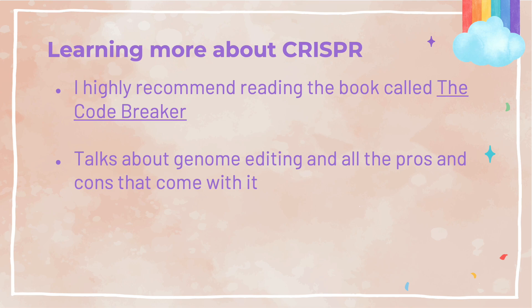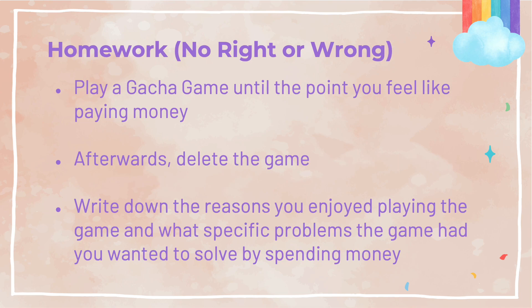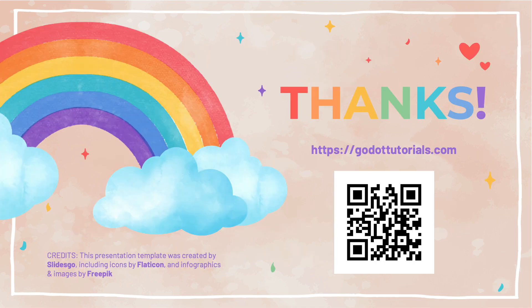It's a great read and it lights a candle of hope in me on where society and humanity is heading. For the homework of this episode, all I want you to do is play a gacha game — pick one that is free to play and intriguing to you, play it up until the point you feel like spending money on it. When you reach that point, delete the game and write down all the reasons why you liked the game and why you felt the need to spend money on it. If the game was boring, write down all the reasons why. Stay safe, stay healthy, and be careful.